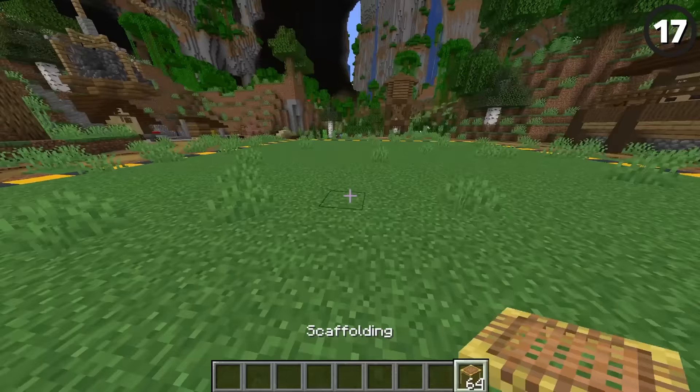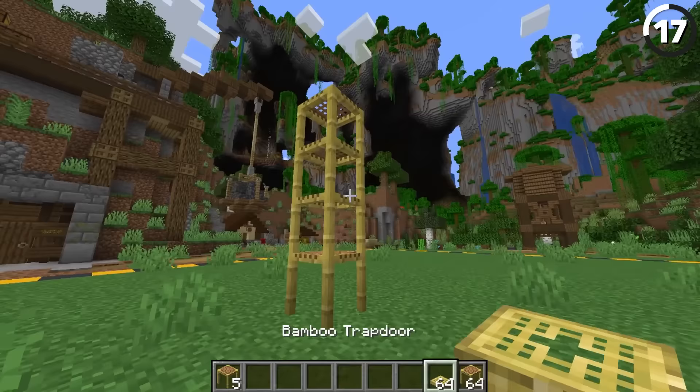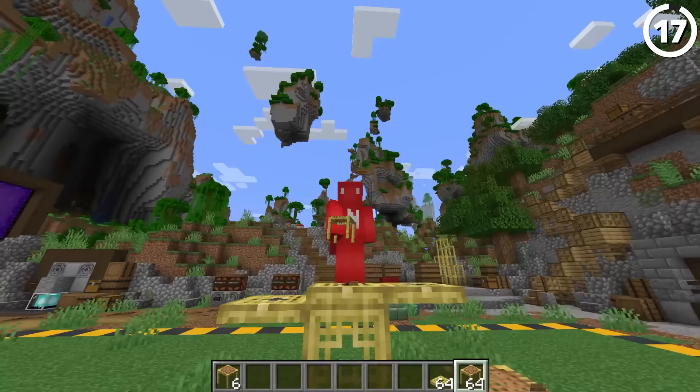Scaffolding can be an extremely useful block to use in your build, but useful and looking nice aren't always the same. With just a few of these bamboo trapdoors, we can really take our scaffolding and make it into something you're okay leaving up after the build — and it'll still be functional. So even if your friend comes by and kicks out the bottom of the scaffolding, you'll still be safe on top of the actual bamboo.